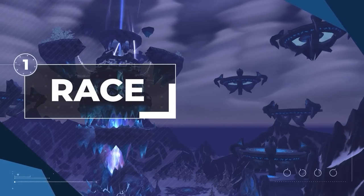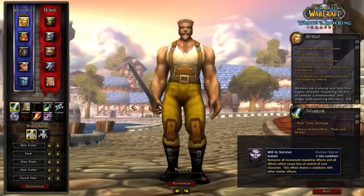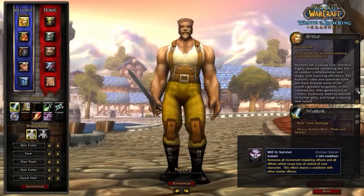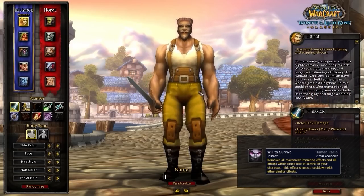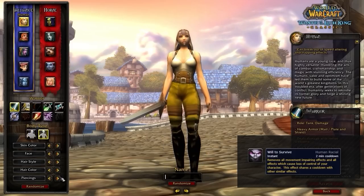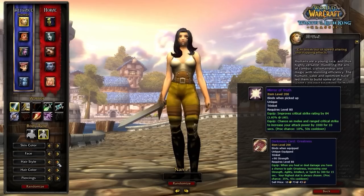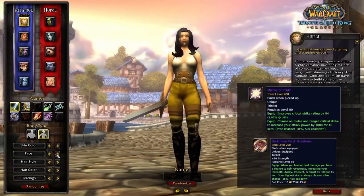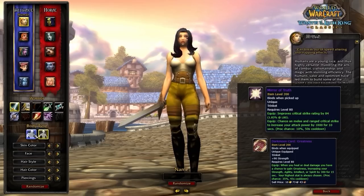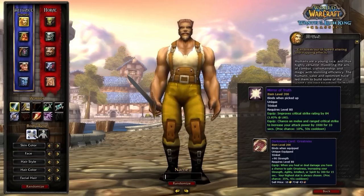Starting off with the best race on both the Horde and Alliance. For Alliance players, Human will be the best by far since Will to Survive acts as a PvP medallion, meaning you can equip 2 damage trinkets. Essentially having an extra trinket slot allows you to gain huge pressure in all situations. In season 5 you can wear the Mirror of Truth trinket and Darkmoon Card while using the human racial as a CC break. This outweighs Gnome, Dwarf, and Night Elf — even though they have good racials, Human is just that much better.